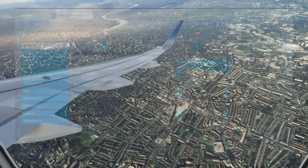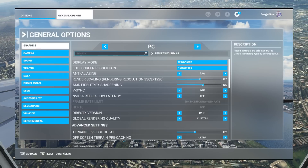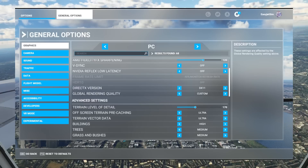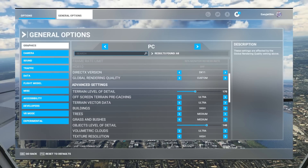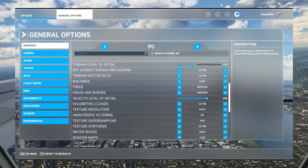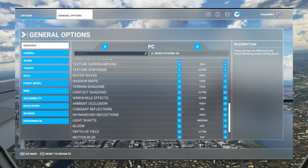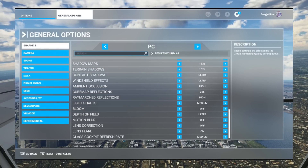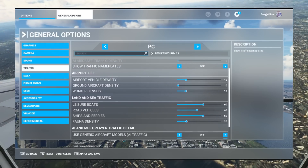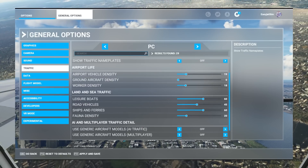I'm not going to spend ages going through every single graphics setting, because many of you already know what each does, and you can look at the right-hand side for a brief description of what each option controls. Simply pause the video if you want to mimic these settings. Going through them, I've got a mix of high and a few ultra, but a couple turned down to medium and a couple turned off entirely. For traffic settings, vehicles, workers, leisure boats, ships, ferries — they all play an important part in performance, and those are displayed on screen for you too.